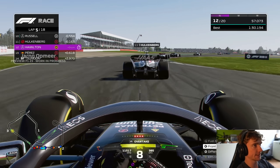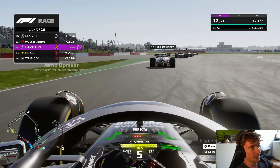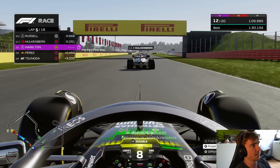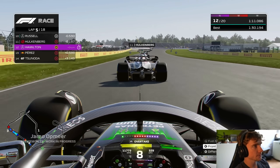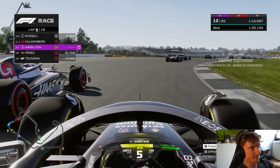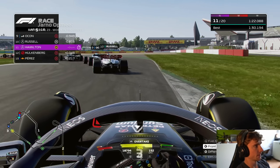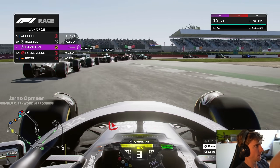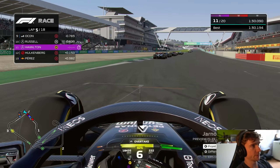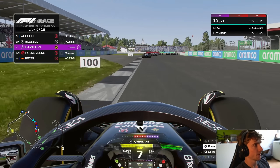We're finally going to get some DRS here — we need to start making some moves. You can see that the slipstream effect is so much stronger, at least that's what I felt. I've done more races than just this one already to get a feel for the game, and to me it seems like the slipstream effect has definitely increased. Up to P11 we go.